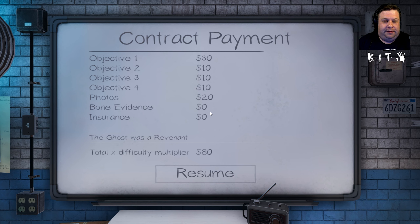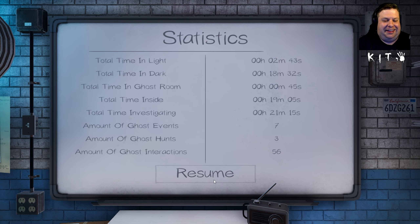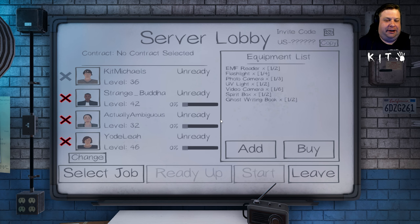Only three of us exited — better than last time. There it is. 80 bucks — that's it because of the difficulty. I was trying to give us more time to find it. I spent 45 seconds in the ghost room. Sounds about right. Alright, let's stop.